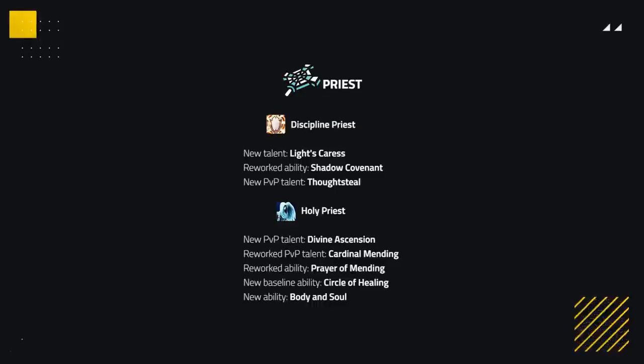To summarise for Disc and Holy: the specs are remaining relatively the same, although both are getting a large amount of additional spells, but the core of each spec remains relatively the same. Holy is looking to be the go-to spec though, as having all this extra power plus still having Greater Heal will result in them being extremely strong.